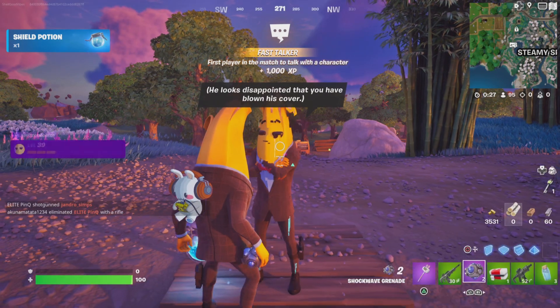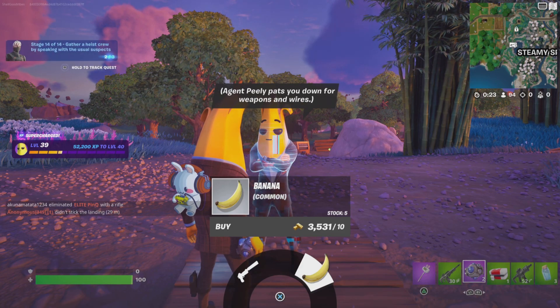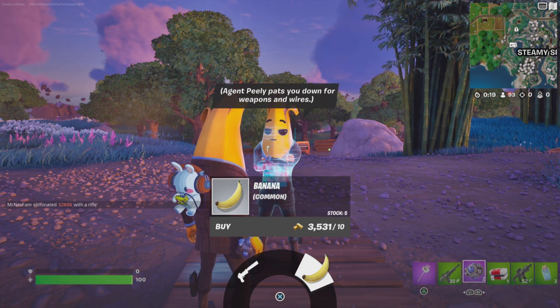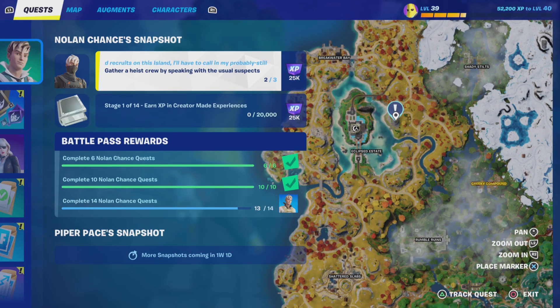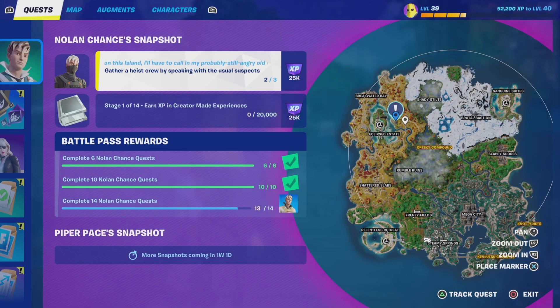Anyways, it says: agent Pilly pats you down for weapons and wires. As you guys see, it accomplished already — I didn't even get to continue, I wanted to read them. And it is at this location, it's over here by Eclipse Estate.